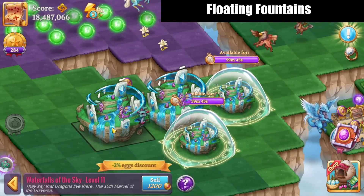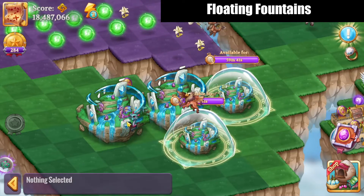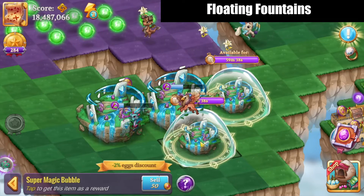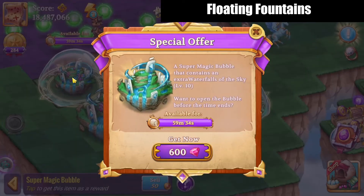Two percent egg discount — nice! They are harvestable, so my creatures are going right to town on those. And if we were to buy the super magic bubble, it would cost 600 gems. Let's see what these have inside when I tap on it.